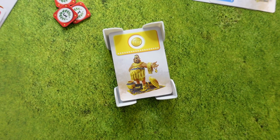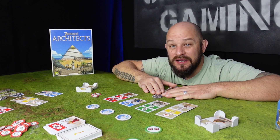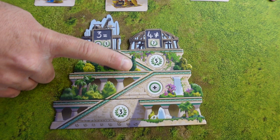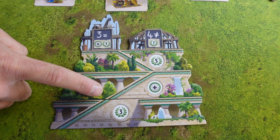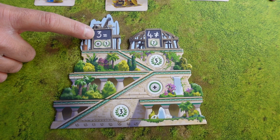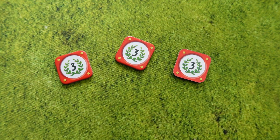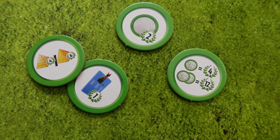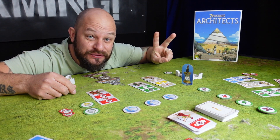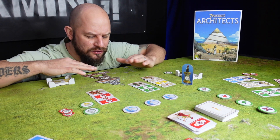If a draw pile is emptied it is not refilled — it simply stays empty. When one player completes their structure, the game ends and scores are calculated: points from finished structure levels, blue cards, military markers, success tokens that award end-game points, and the cat standee, which gives two bonus victory points. The player with the most points wins.